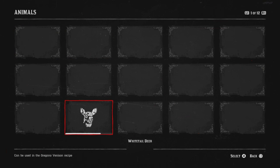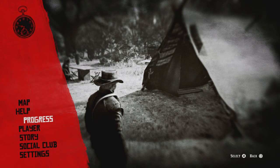The Whitetail Deer is the first deer we hunted in that story mission, and I haven't really discovered anything else, as you can see from the twelve pages. So everything is pretty much a blank slate. We know where the Whitetail is from playing story mode, and the rest will fill in as we do more studying. Alright, let's get started.